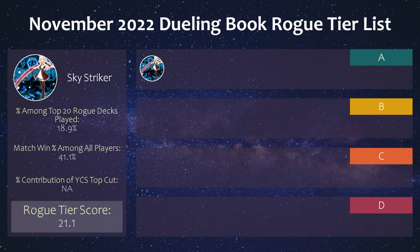Starting with A tier, we have Skystriker. While it did not get any tops at YCS Dortmund, it's by far the most played rogue deck on Dueling Book right now, and that was enough to score first despite a miserable win percentage of 41%. The new card Linkage is nice, but the timing is unfortunate because the Bistials — Banishing Ray or the Medora Keldur Shuffle from the graveyard of their spells — really does make it rough for Strikers.